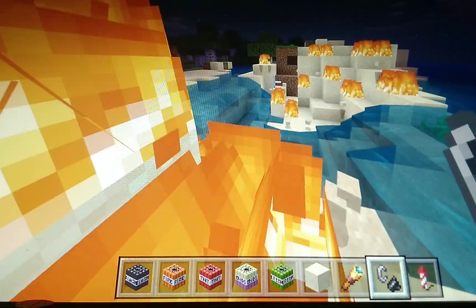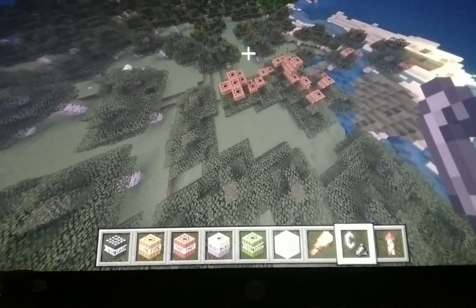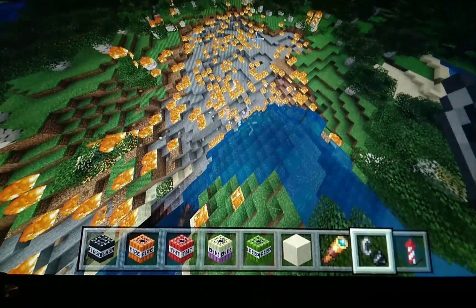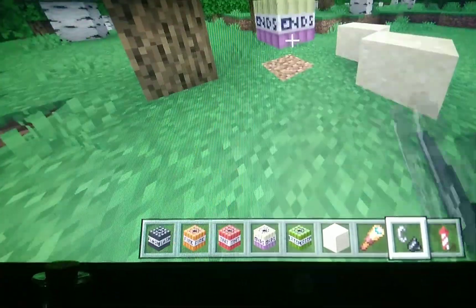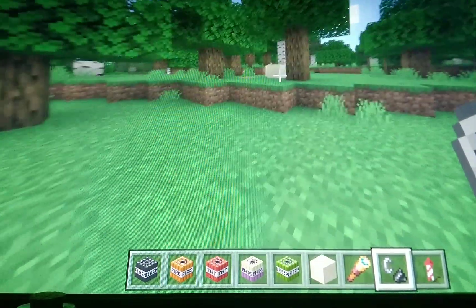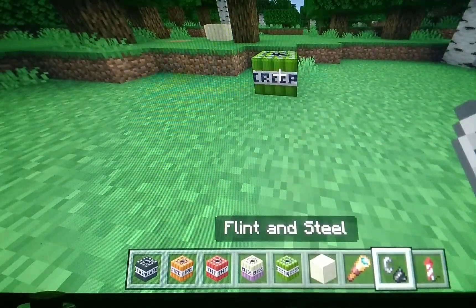Let's see what the end send TNT does to a bunch of sand. It's the same as the others — it just sends you to the End. Now, creeper TNT — whoa, okay, come here!